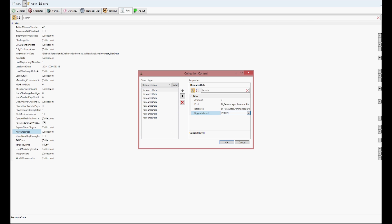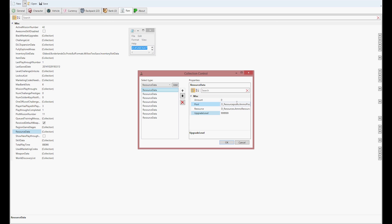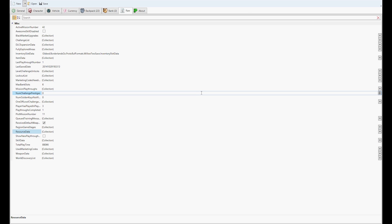When you're done with that, you're going to head down to the Resource Data Collection tab and open that. On the bottom where you see Upgrade Level, put it to 999999, just like you did for the Black Market Upgrade tab. Then you're going to take this number — 2145483647 — copy it, and paste it into the Amount field. You're going to go through each one and paste it. What you're doing is giving yourself that amount of ammo in-game. When you're done, press OK and you now have quote-unquote infinite ammo.